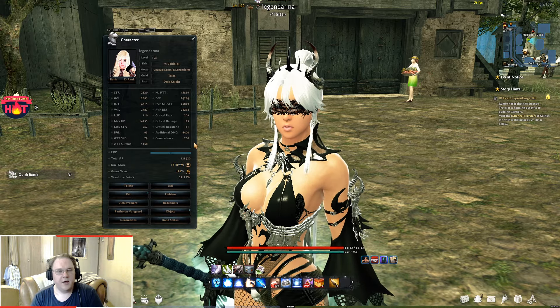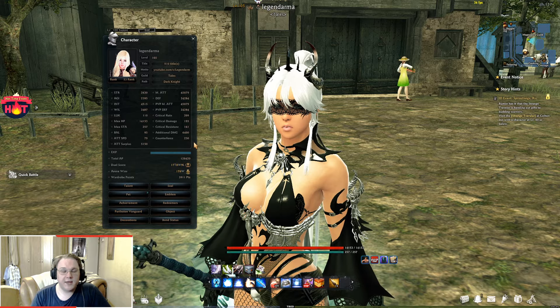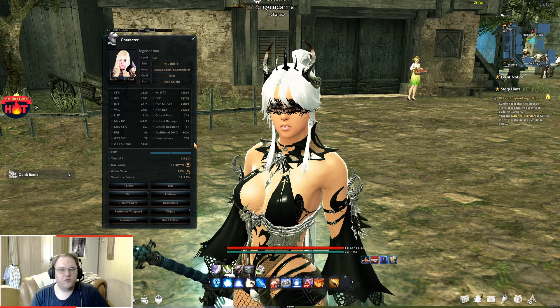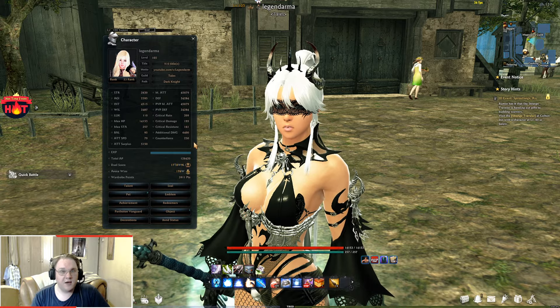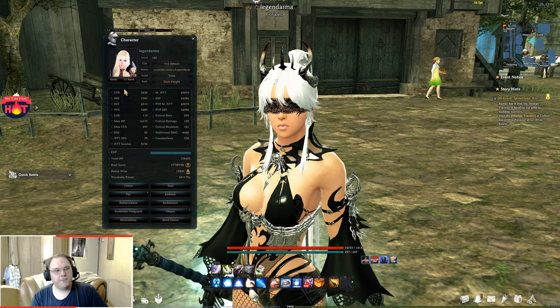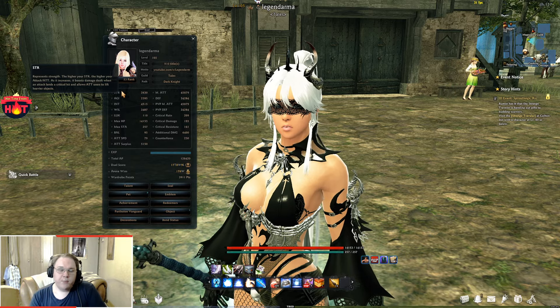In the world of Vindictus there are two different types of characters: either physical characters or magical characters. Physical characters focus on strength and attack, while magical characters focus on intel and magic attack. Now let us go through the stats one by one.